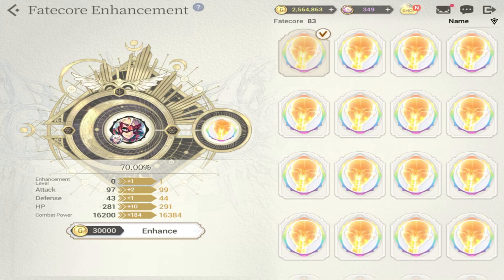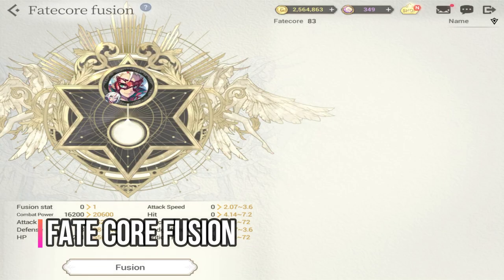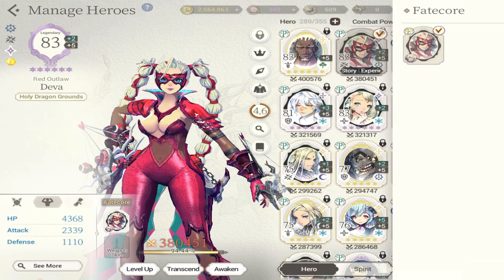Not all fate cores should be enhanced unless you're really using them consistently, for PvP, or for other content. The last enhancement for your fate core is fusion. Fusion requires you to have a copy of your fate core, which is really hard to get, but even fusing it just once gives a big bump in stats. Try to summon for at least one or two duplicates if you can — the more fusions you do on a fate core, the stats go even higher.